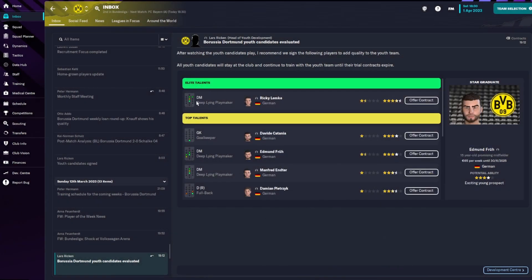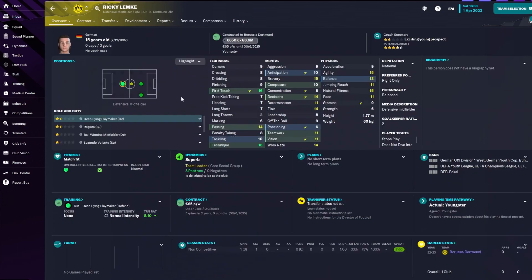And the best of them — the elite talent — is another deep-lying playmaker: Ricky Lemke. I think this guy is already a Bundesliga 2 player, I'm serious. He's pretty decent — first touch 16, technique 16, some good mentals, great physicals for a 15-year-old. I can see this guy becoming a world-class deep-lying playmaker.